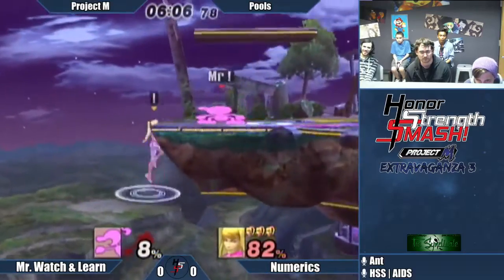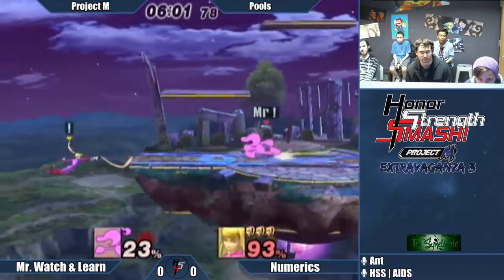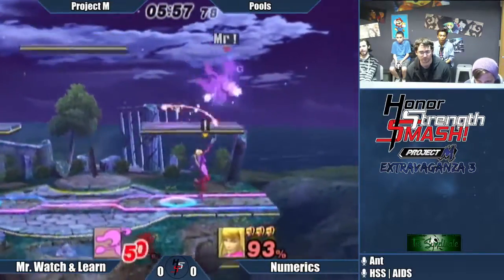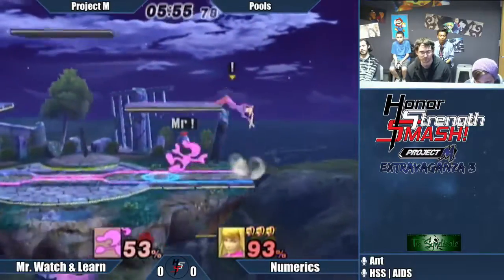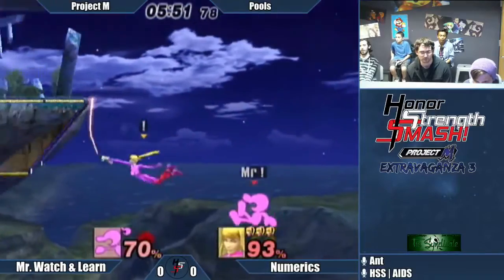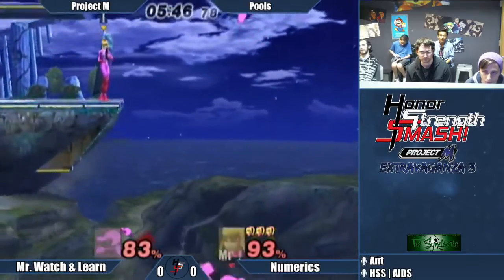Nair at the left stage. Watch and Learn hasn't grabbed the edge once against Zero Suit's up-B tether. If you don't grab the ledge against her tether, you're going to be led to believe that she has a great recovery. But once you start grabbing that ledge, it's really tough for ZSS to mix it up enough where she won't get killed — especially on stages with no walls.